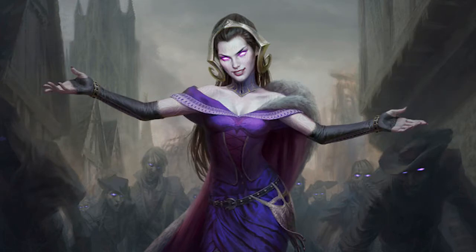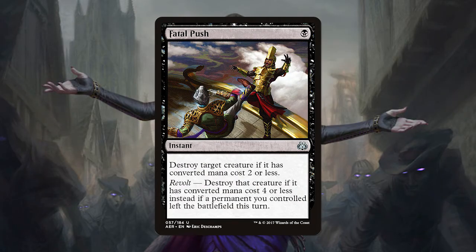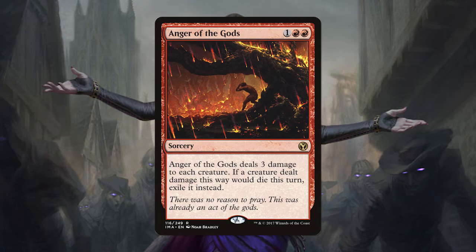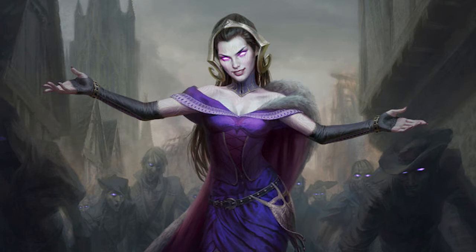Removal is heavy in this deck: 2 Dreadbore for both creature and planeswalker removal, 2 Fatal Push to take care of opposing low-curve creatures, 4 Lightning Bolts because Bolt is always good, 1 Terminate for instant-speed removal, 1 Anger of the Gods for sweeping up a bad board state, 1 Shattering Spree to handle artifact decks like Affinity, and finally 2 Kolaghan's Commands to handle artifacts and gain extra value with its other modes.